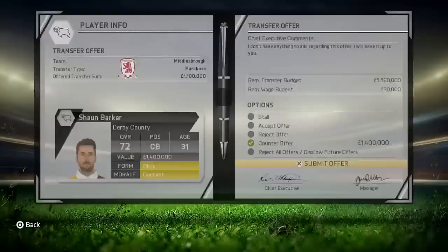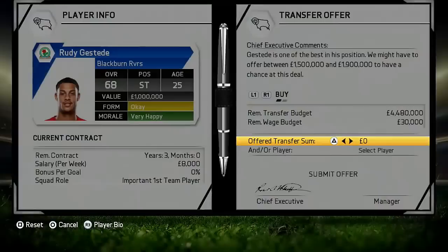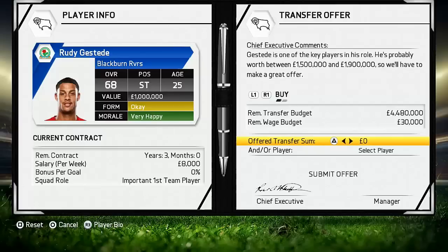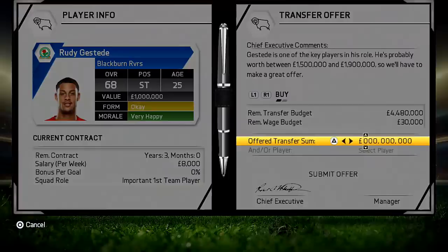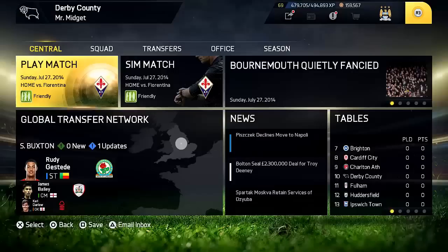We have our final report on Rudy Gusteed — I'm looking into signing this guy, he looks pretty decent. I do need a striker. Could I recall Salmon instead? I do want Sambalonga. Leon Best is on the books so... let's just put in an offer of £1.7 million and hopefully that'll get the job done.